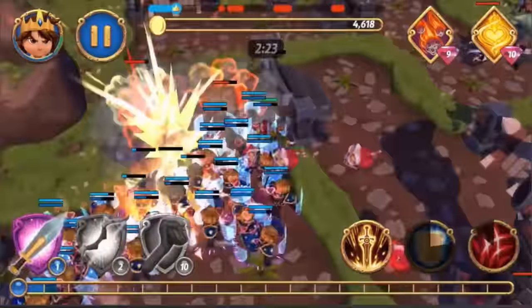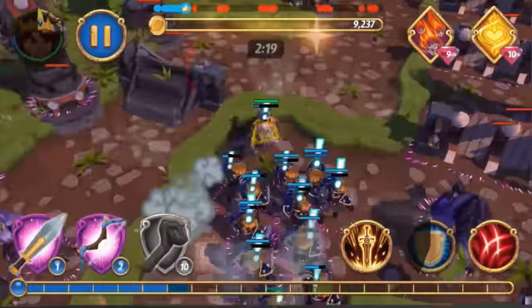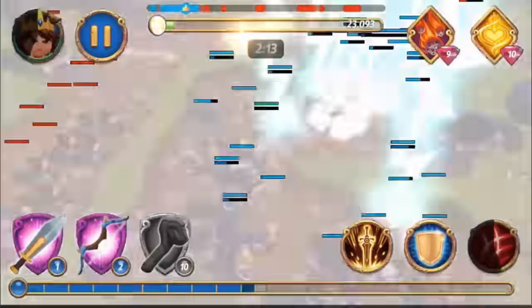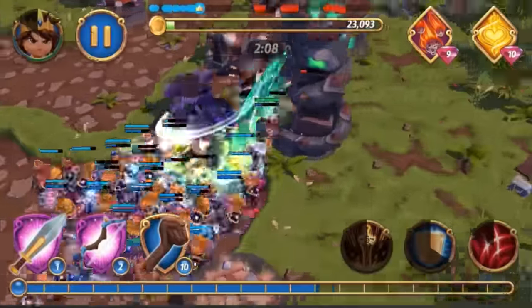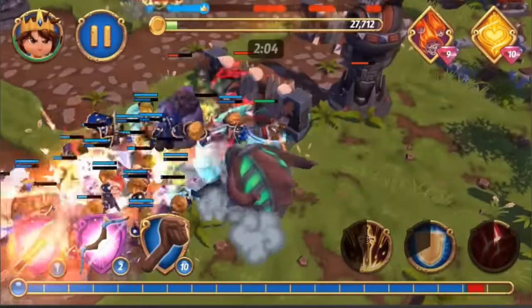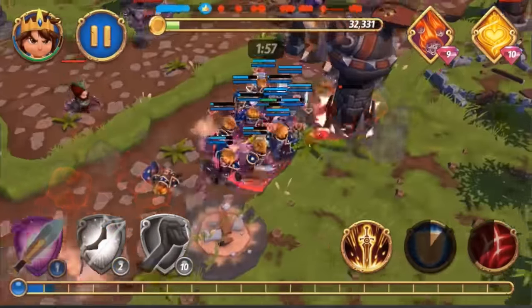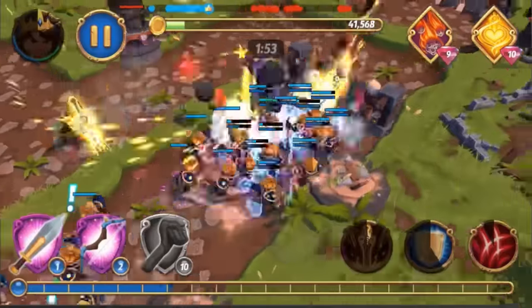At this point the monk is level 4. The shield is maxed out, so we have a ton of life on our troops. The sword ring can almost one-shot elite boosted cannons, which is pretty cool. We didn't kick enough bombs back there — that's a mistake. We should have kicked some of those bombs back to keep our monk alive.